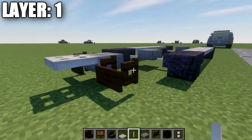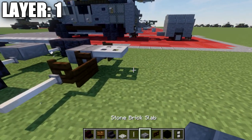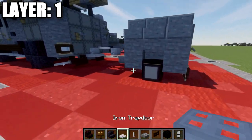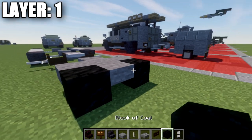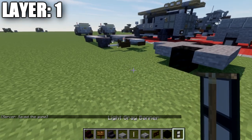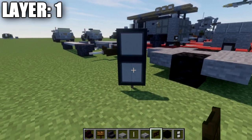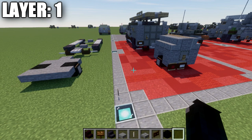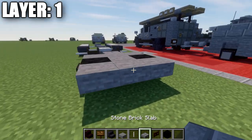We also want to place down an iron trap door coming off this stone brick top slab, followed by an end rod coming off these fence gates on both sides. After that, skip two more spaces, place down another stone brick top slab, then a row of three stone top slabs across, a stone top slab in the center, a block of coal to both sides, and then another row of three stone top slabs all the way across. Once done, we then replace the center top slab at the very back with a stone brick top slab.